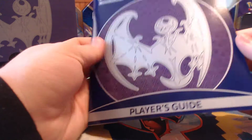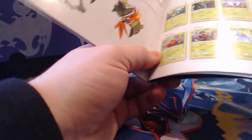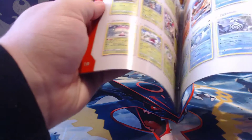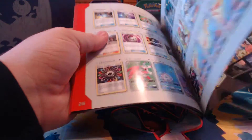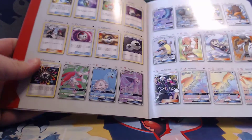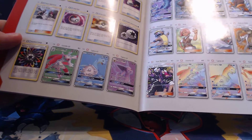I'm just going to flip through this player's guide — it just shows you how to play and shows you all the cards that are going to be in the set. Wow, there's actually a lot, and there are rainbow ones — what? There are rainbow GX cards!